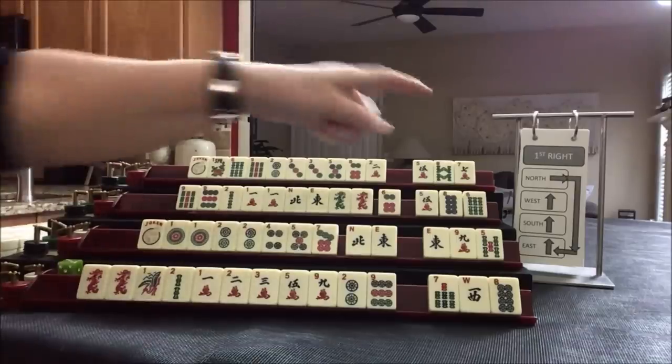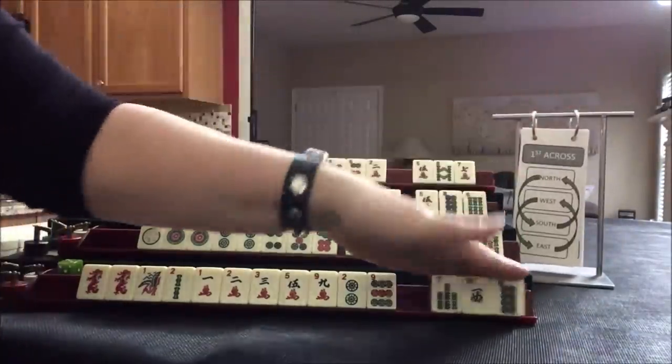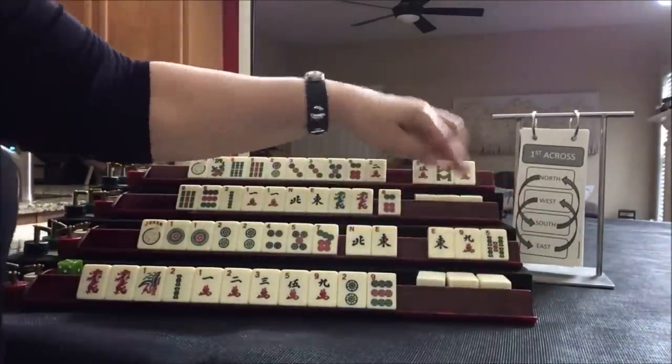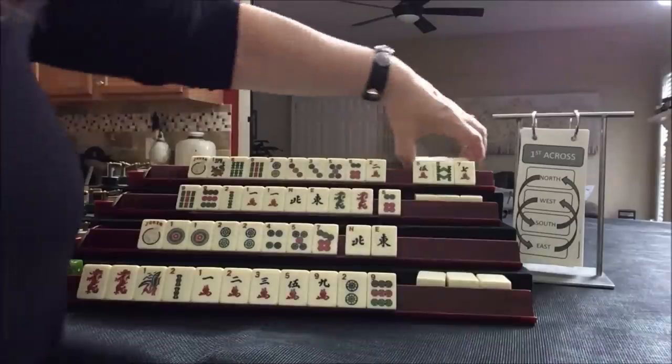So we did first right. We're going to do the across pass now. East and West, West and East, then South and North.